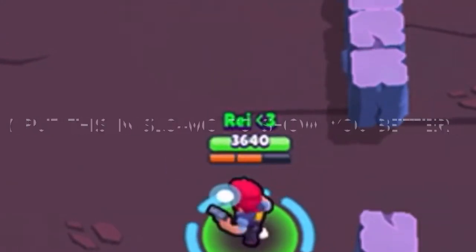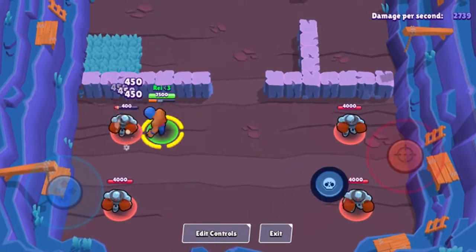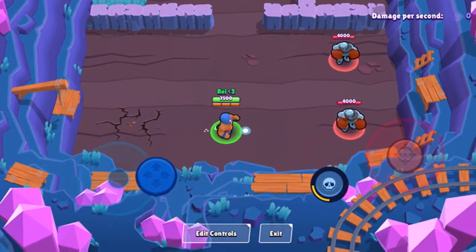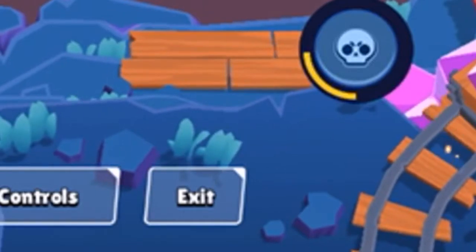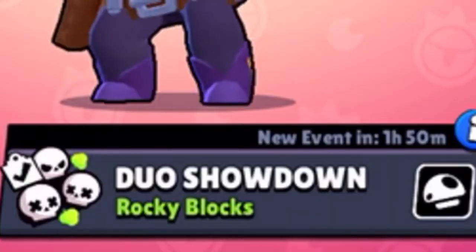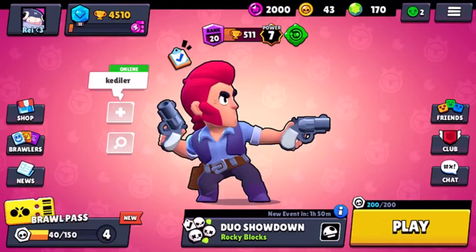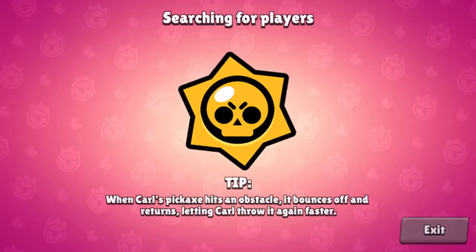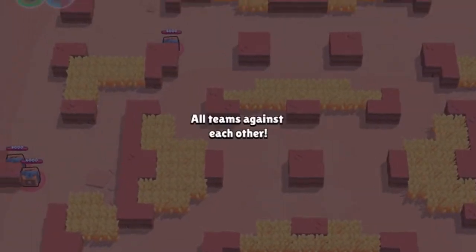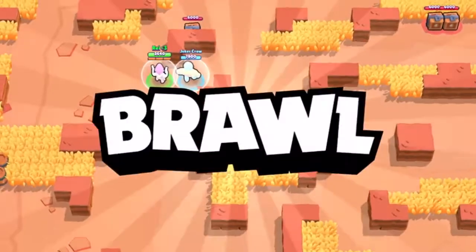Once you've got a grasp of all of this, I think you're ready to go into a match. You do this by clicking the exit button at the bottom of your screen, then you can choose your brawler, press select, and choose what game mode you want to go into. It will load up just like this.